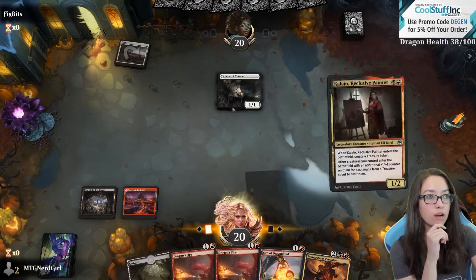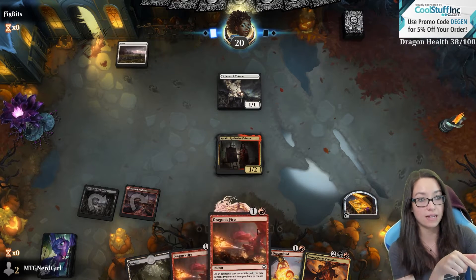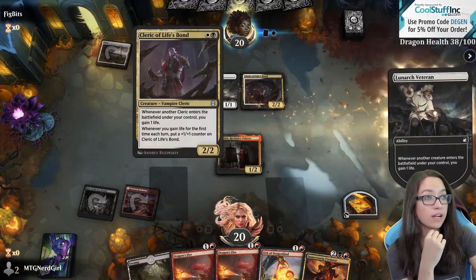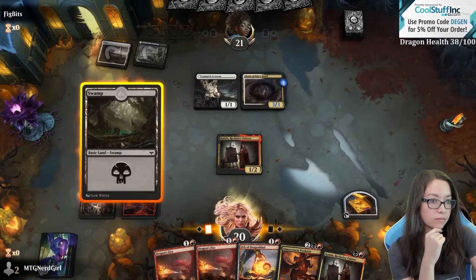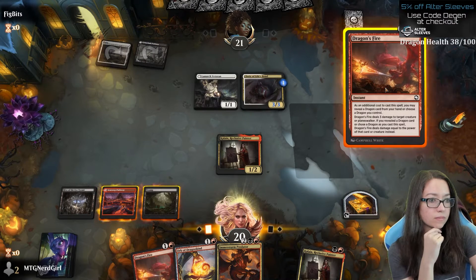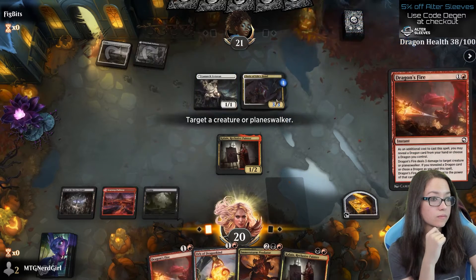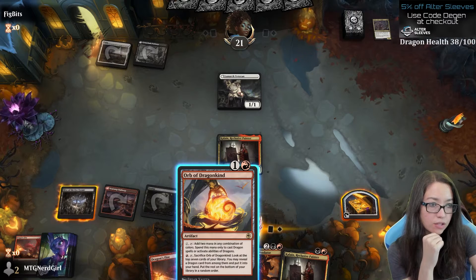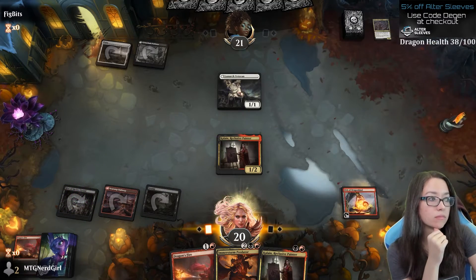I don't think that card is the problem, so we're gonna go here. They're probably gonna play the cleric, the 2/2 for black and white next turn, which goes to a 3/3, and then we kill that. There it is, goes to a 3/3. Sacrifice Orb — look at the top seven cards of your library, may reveal a dragon at two mana of any combination. I think I'll just play this now. No attacks.